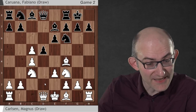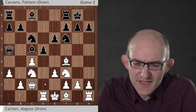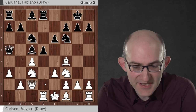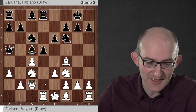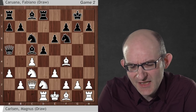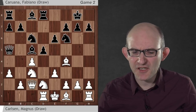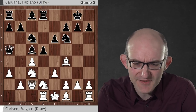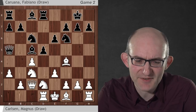Fabiano went for the old mainline with c5, Bishop takes c5. And after probably the most popular move for white, Rook d1, Fabiano rediscovered a very unusual move that hasn't been played very much at all: Rook d8. In this position, AlphaZero, along with the rest of the world, recommended the move Knight d2, which is always thought to be the move that should give white a clear advantage. AlphaZero assesses the resulting positions at about 65% to 70% expected score for white.